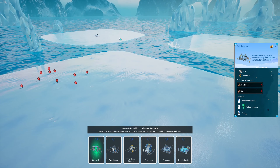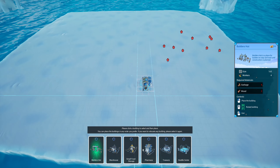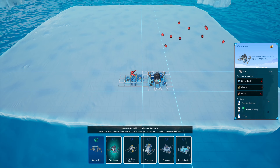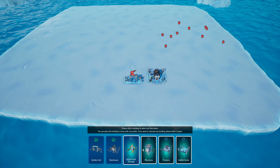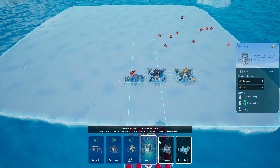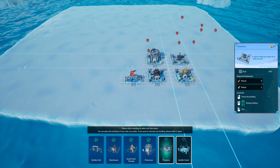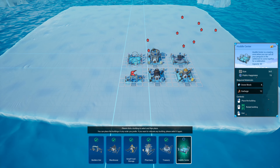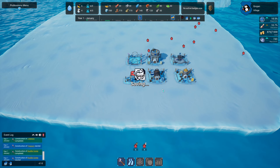There are a couple more islands over there which you can purchase but we can't just yet. The middle mouse button turns the view around. We're going to place a builder's hut, warehouse, small food storage — placing that by the warehouse — a pharmacy up there, a treasury, and the huddle center right there. Okay, so we're ready to start our penguin settlement, good luck!